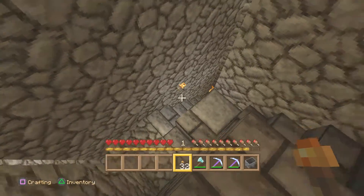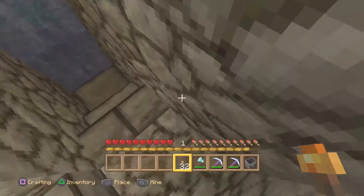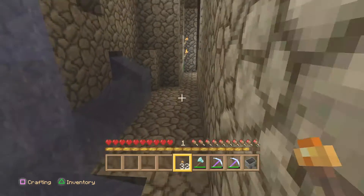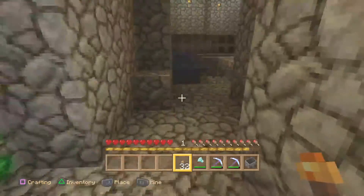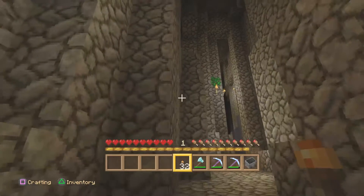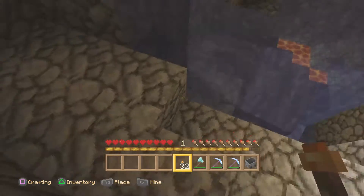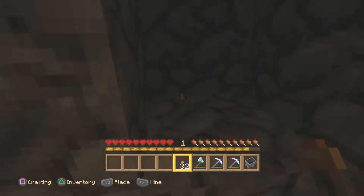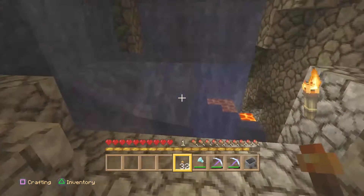And yeah, we go down here and that takes us to the emerald mine over here. There we are — there's a bunch of emeralds down here. Got emeralds here and emeralds over here too. I almost fell in the creepy lava. I'm completely lost now. That's it for this part of the video — I'm lost, dazed and confused.